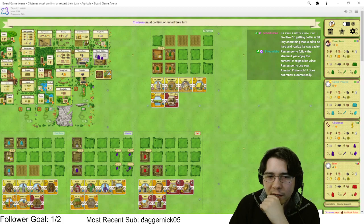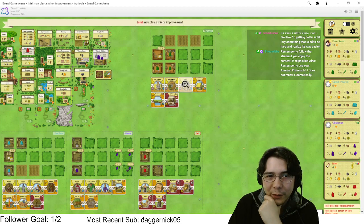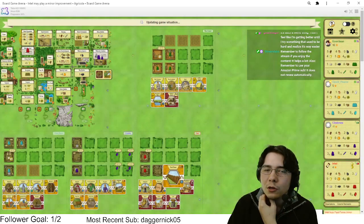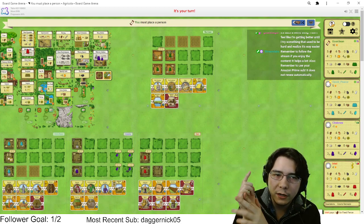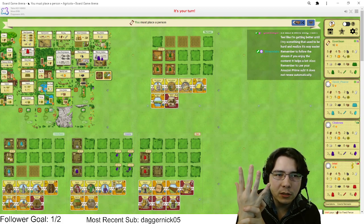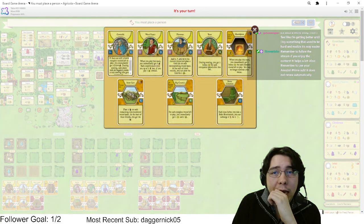If I play Constable, how much wood is this worth? Let me check. Two wood — okay, that's not very good unfortunately. Oh my god, starting player to build — let's go! I don't care about stone as much as I care about wood — the wood is completely insane here. Let me count actions: wood, wood, fence, grain, grain, build...